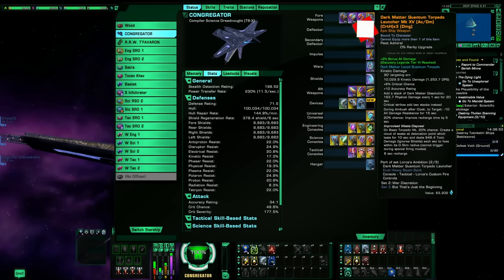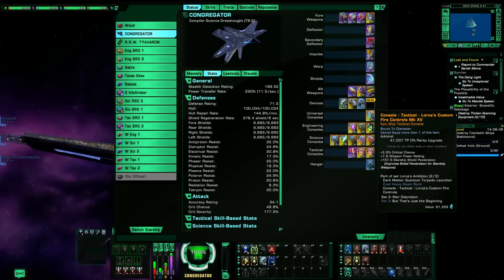Up front we're also using the Dark Matter Quantum Torpedo paired with Lorca's console, mainly to stack crit severity. The two-piece means every time you get a crit hit it gives you crit severity — you can build up to 25% additional and keep it up the full time you're in combat. Both pieces are good on their own. The Lorca console gives extra critical chance, weapons power (which helps since we have that turned down), and shield penetration.